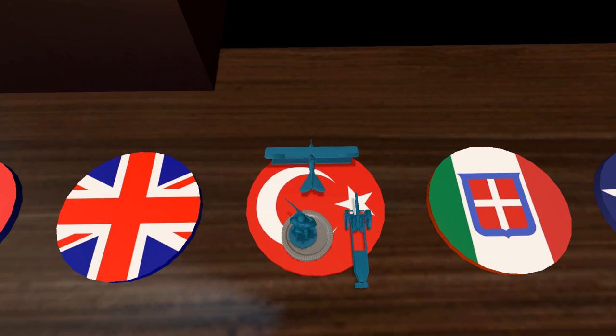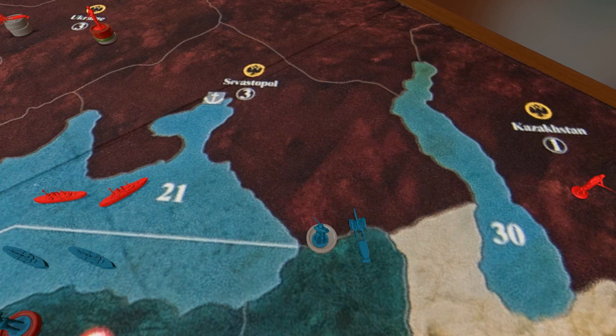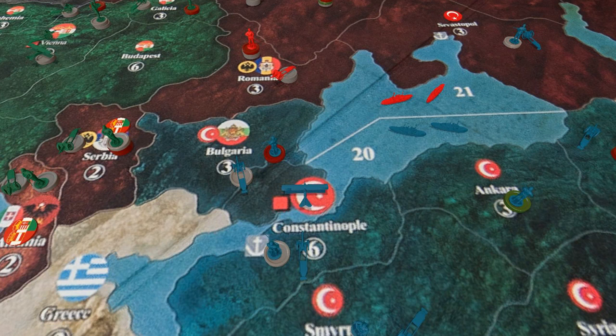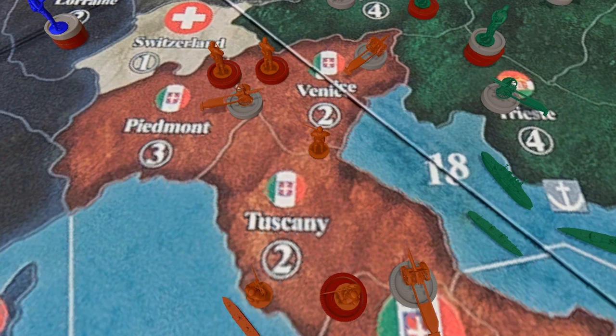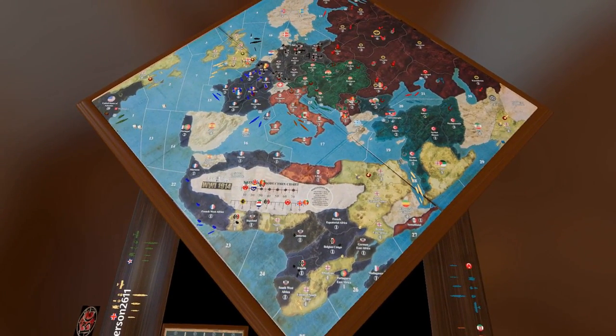The Ottomans get a couple infantry, an artillery unit, and some air power. They move into Bulgaria, where friendly units join their cause. They also move into Sevastopol, where the Russian population is not so happy to see them. Their navy is facing off against the Russian navy, but neither one is moving in to attack the other. Italy then joins the fight with an additional artillery unit and cruiser. They move up to the borderland of Venice to defend against an Austrian invasion, place their units, and that is the end of the entire turn.